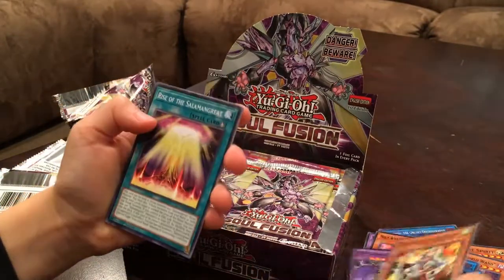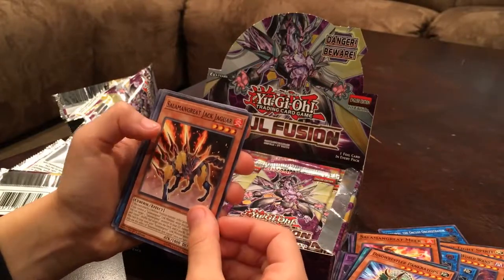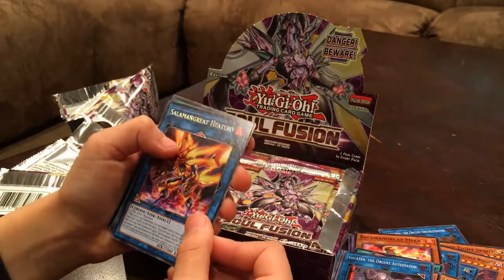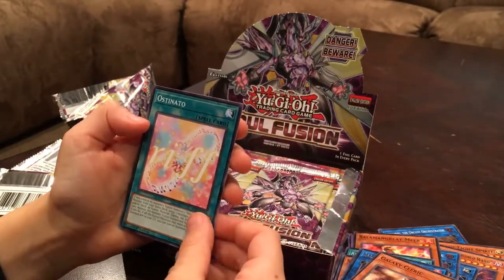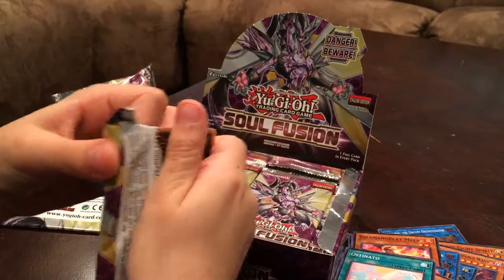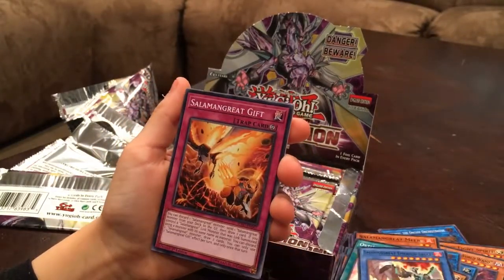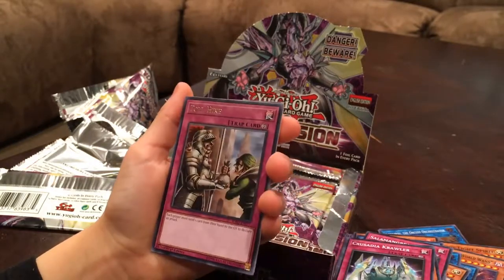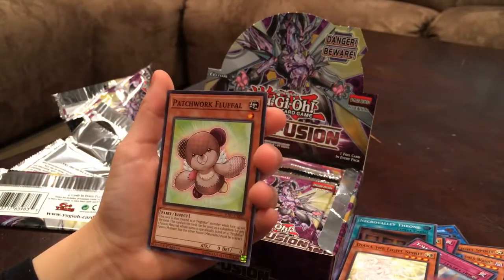Pack seven: Dino Wrestler Cap, Rise of the Salamangreat, Dino Wrestler Pankratops, Salamangreat Jack Jaguar, the Orcust Automaton, Salamangreat, Heated Will of the Salamangreat, Galaxy Cleric, Salamangreat Emerald Eagle, Salamangreat Gift, Dino Wrestler Capitar, Crusade Crawler, Necro Valley Throne, Trollhike, Diana the Light Spirit, The Revenge of the Normal, and Patchwork Fluffal.